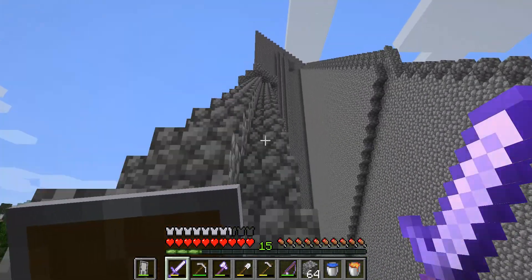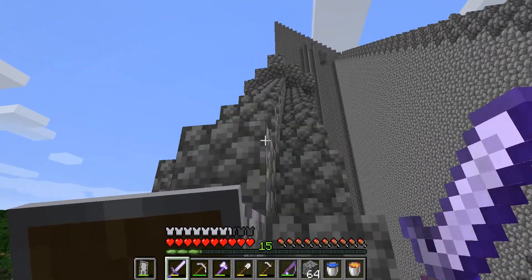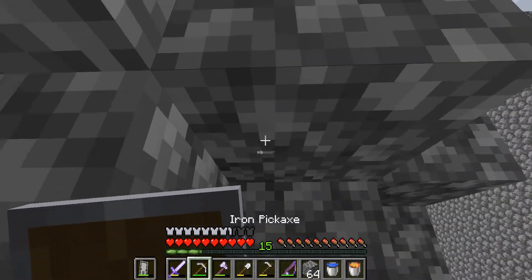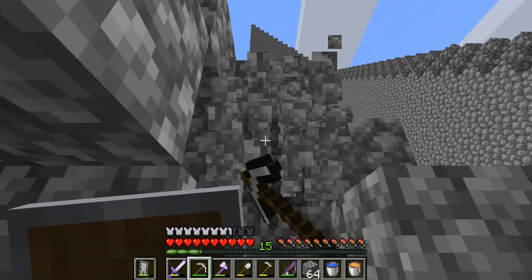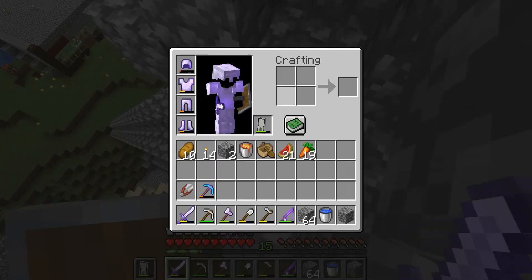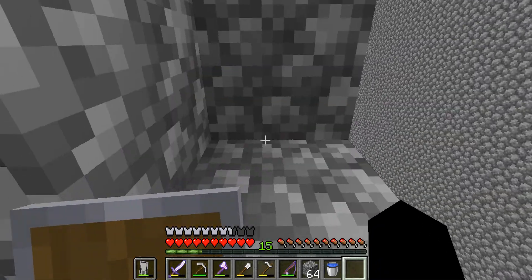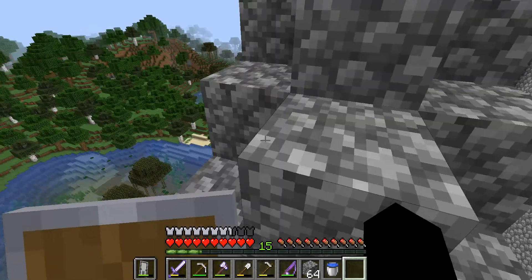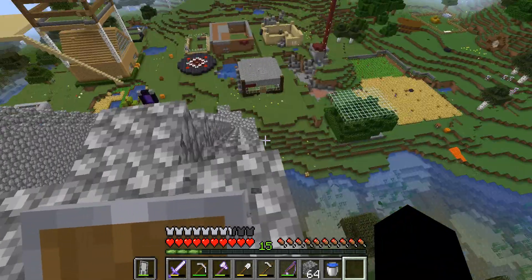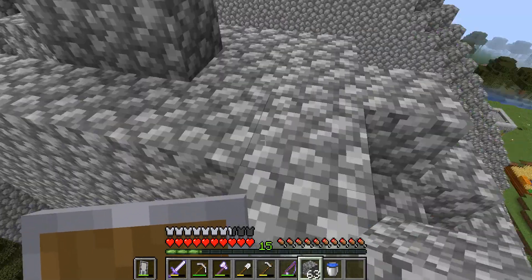I'm going to show you one way to do it and this is called the staircase method — it's called that for a reason. Here's what we're going to do first: come up here and climb up my other cast. Usually you would have to build a staircase, so I'm going to build the staircase starting from here, but you can start it from anywhere.